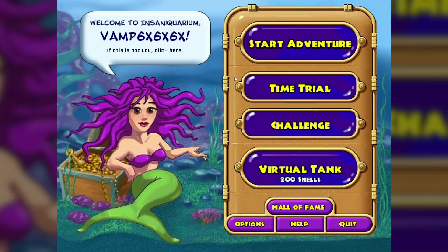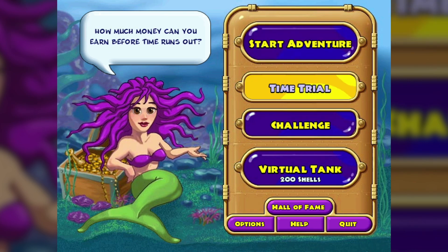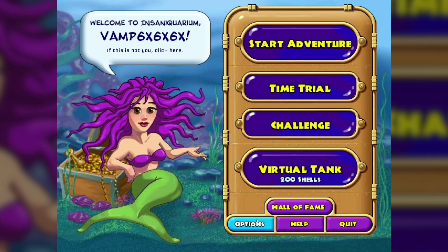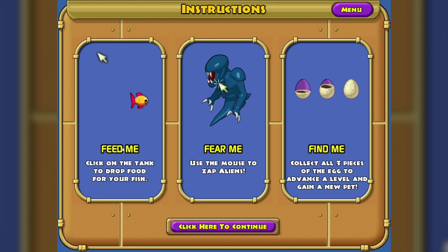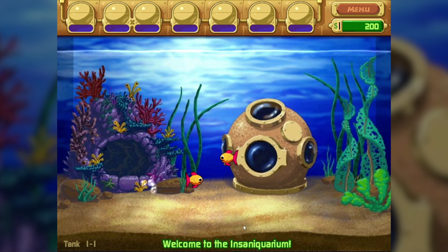I know what you're thinking — if it runs so bad, why are you playing it? Because this is Insane Aquarium, if I'm not mistaken the name. I grew up playing this game. So basically, I'll show you how it works as we continue along. We're going to start the adventure. Basically, we have to feed the fish, click on these enemies to destroy them, and collect these eggs in order to get new things to help us.